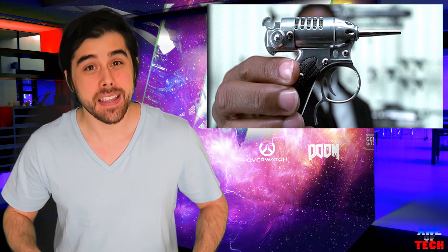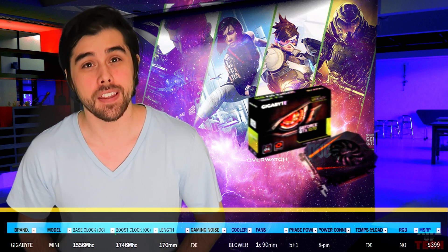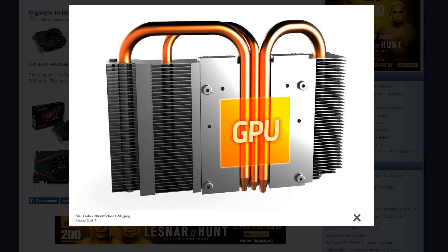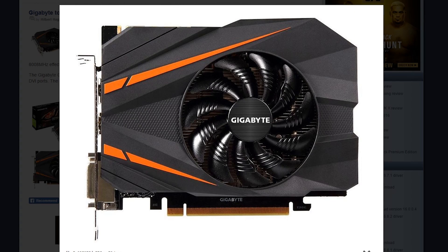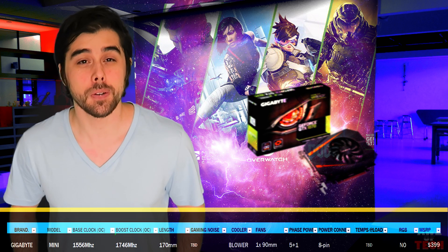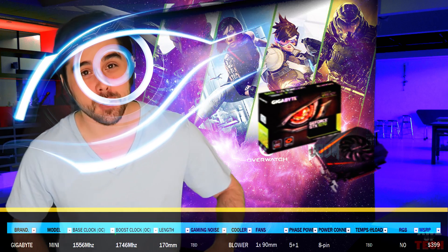Up first, from one that reminds me of the noisy cricket from Men in Black — no, it's not that noisy, though it just packs the most punch per square inch. From Gigabyte, the Gigabyte GTX 1070 Mini ITX with an MSRP of $399, dubbed the Nano Killer, ready to give you GTX 1070 performance for your small form factor PC at just 7 inches in length. With an OC mode core clock of 1556 MHz and a boost of 1746 MHz, it has one 90mm fan with custom blades, three heat pipes with direct contact to the core, a 5+1 phase power design, and an 8-pin power input.